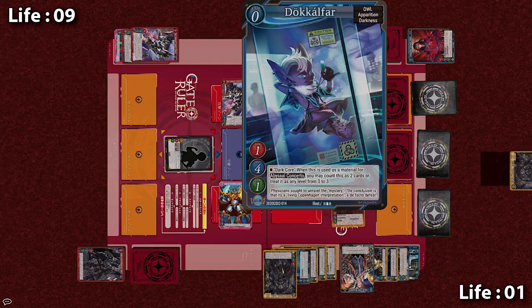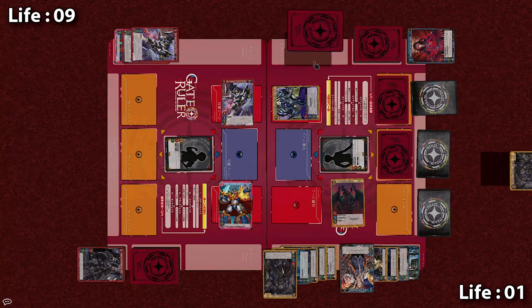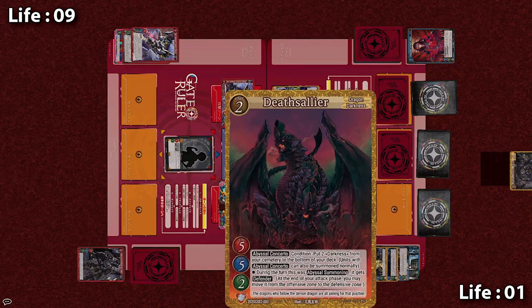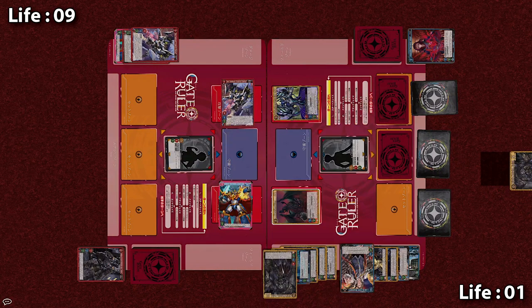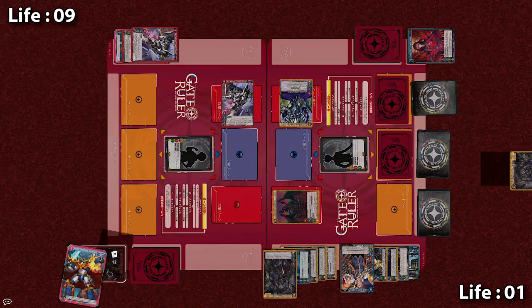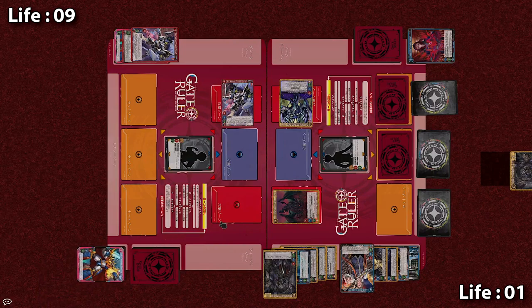By returning Dokkalfar — which is treated as 2 materials — to the bottom of the deck, Deathsalier is ABYSSAL SUMMONED! And of course again it gains Defender for the turn, so the Knight is guaranteed some protection. Moving into battle — now that the Apprentice has no more events, now is the time to take back the field! First, Vestrus Rex attacks Galact — its 7 attack manages to destroy Galact's 6 HP — and finally that big threat is removed!